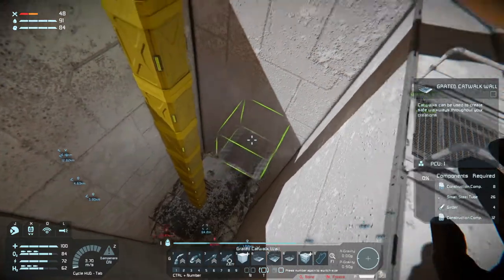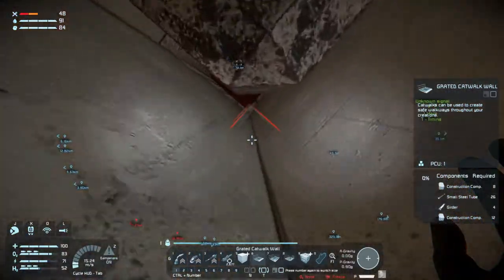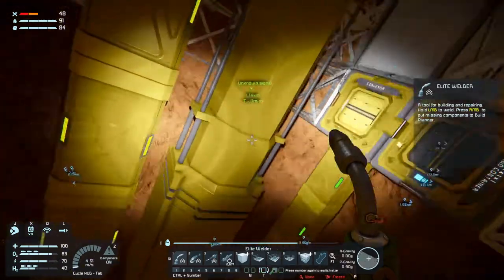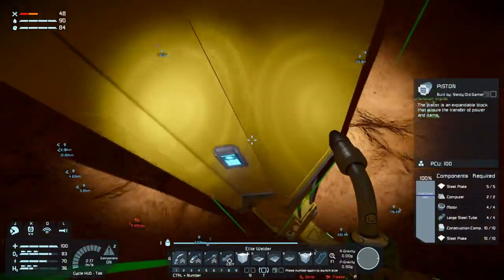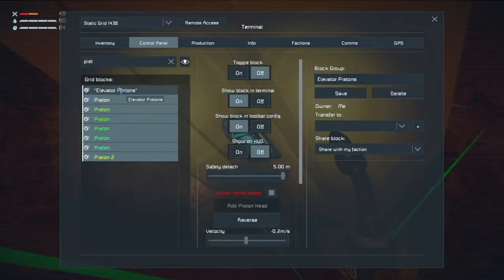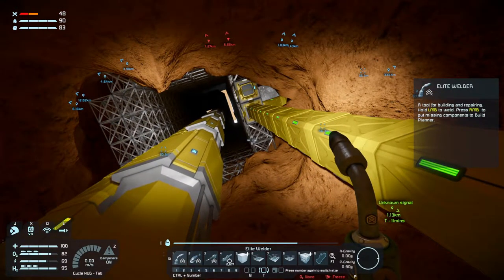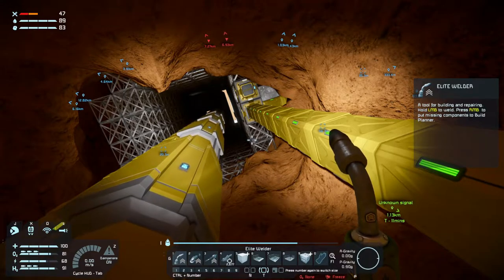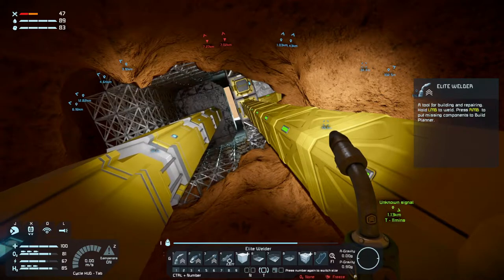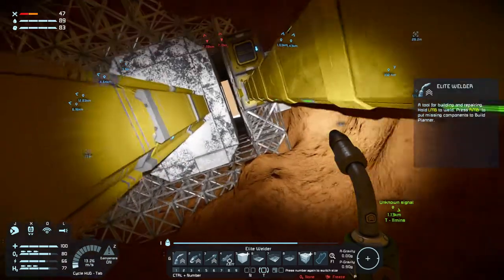Now we need to figure out how far up we want the elevator to go. We need to adjust our piston's max range. So I'll go down and fix that up first. Let's bring it all the way down — it's as far down as it goes.